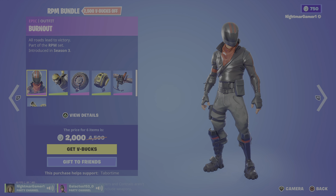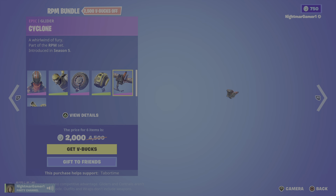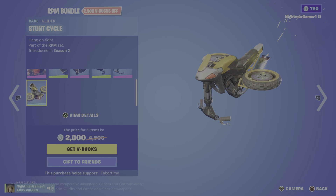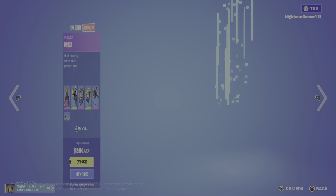RPM Bundle is back: Burnout, Hard Charger, Wheelie, Moto Case, Cyclone, and Start Cycle. 2,000 for this one — not bad. Separately: 1,500, 800, 1,200, 800, 200.